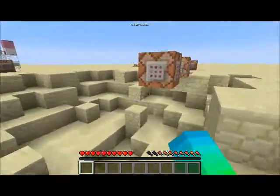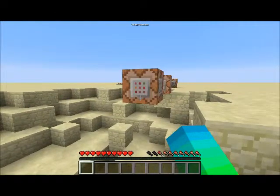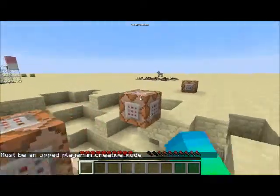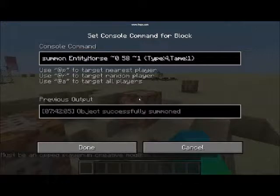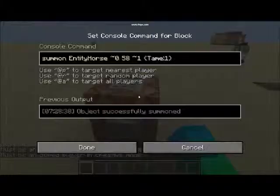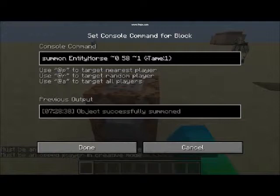As you can see, I had a little accident with a few creepers here. It's this here. If you look at this, it says 'summon entity horse.' So I made a little example. This is summon entity horse, then there's the coordinates — that means one above the command block. And I also put in curly brackets: tame one.